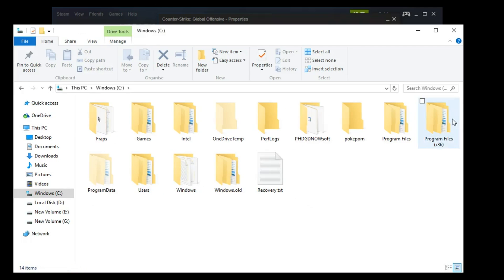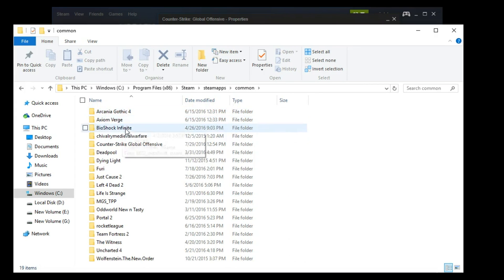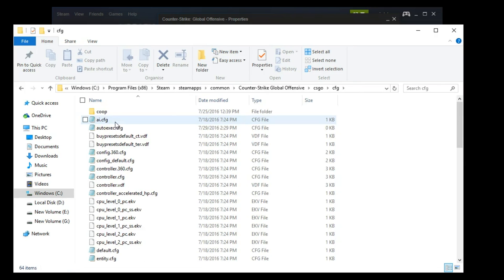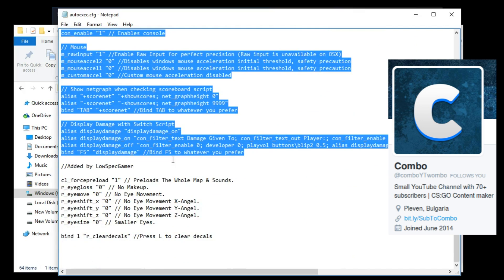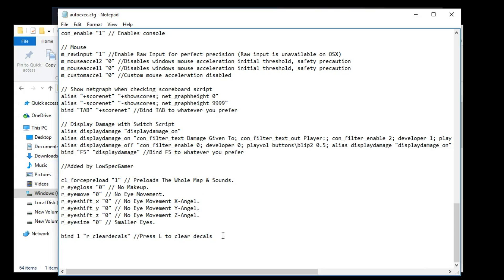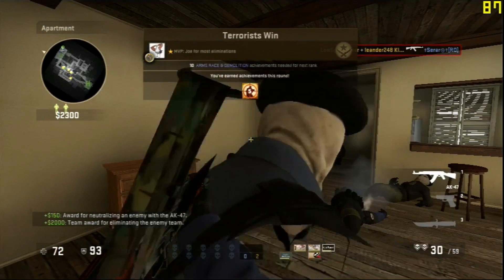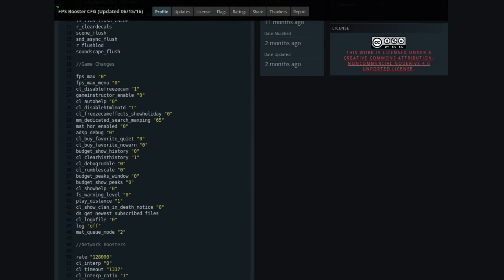For the autoexec configuration file, go to your Counter-Strike folder, usually located at Program Files > Steam > steamapps > common > Counter-Strike Global Offensive > csgo > cfg, and create a file called autoexec.cfg if it doesn't exist already. The file I'm using was provided by ComboWombo, who also helped with some other tricks in this guide. I've added some commands commonly present in FPS boosting configs, including a bind that resets all decals to a key — since you can't disable decals completely in CSGO, hitting that key during the game removes them for a bit of extra performance.